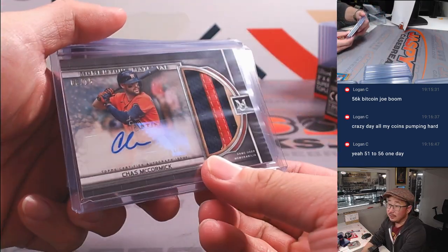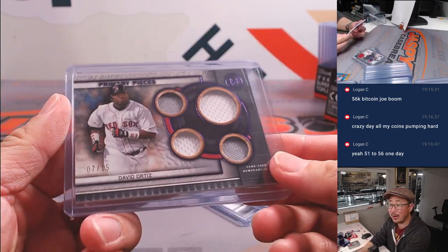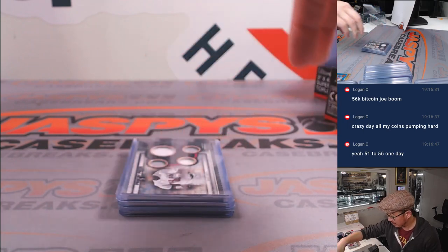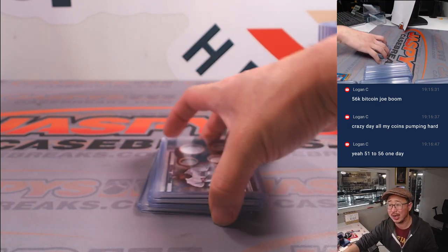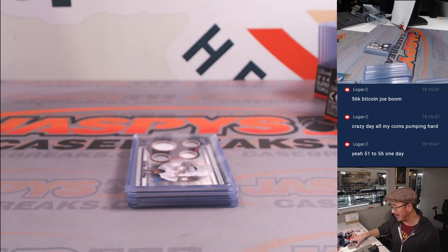And there you go, ladies and gentlemen — fun little break. Four hits a box. We got another one-box break up. We haven't seen the case hit yet, which is usually the gold frame, or maybe a giant jumbo patch auto — maybe both. It's been a while since we've done a case break of this. Anyway, let's keep going. JaspiesCaseBreaks.com — see you next time for the next random division break. Bye-bye.